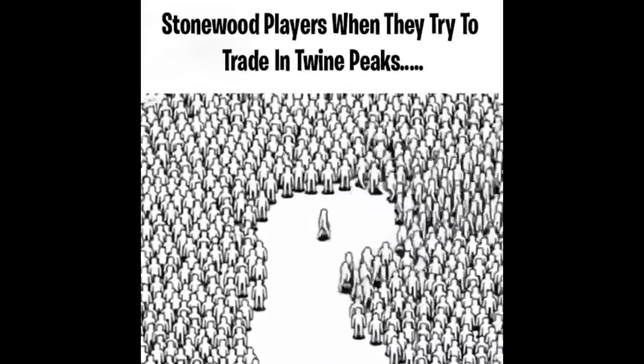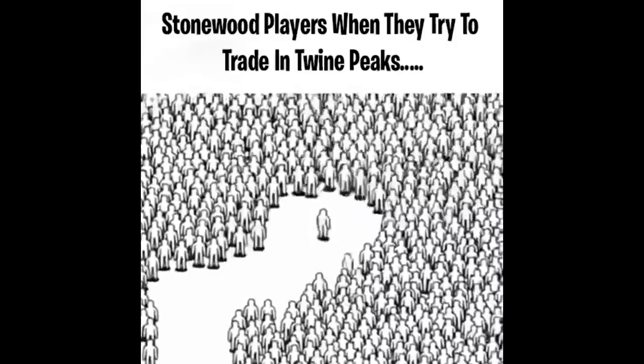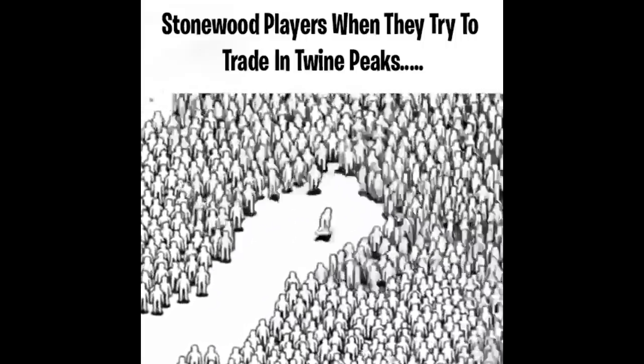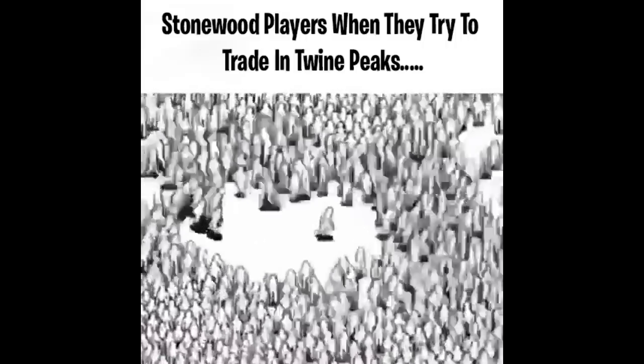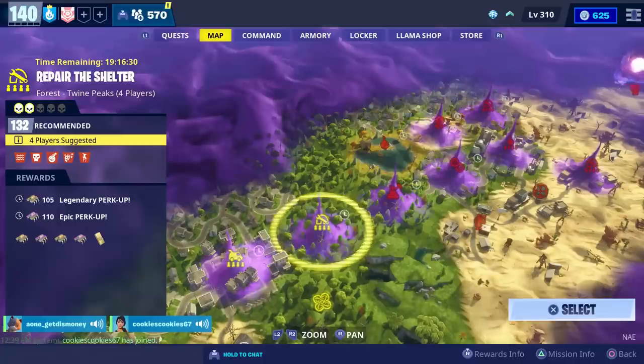Anyone want a tray? Want a tray? Trays? Alright, well the mission we're going to do is this power level 132 repair the shelter, and Cookies is going to be helping us out.